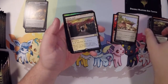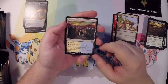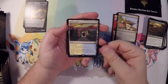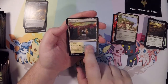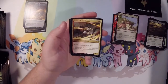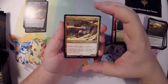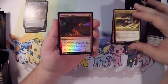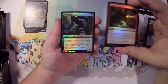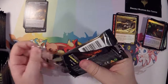Mystic Gate. I forget the name of the lands, but I do like the ones where you pay one to tap it and add two. I do have a lot of those in my decks. Some of my favorite colors right there — Double Strike, Vigilance, and Trample, that's nice. Rapacious Dragon and a Bloodbriar. Let's see what else we can get.